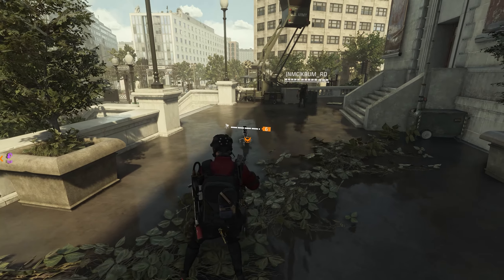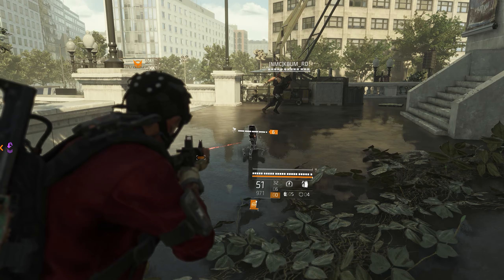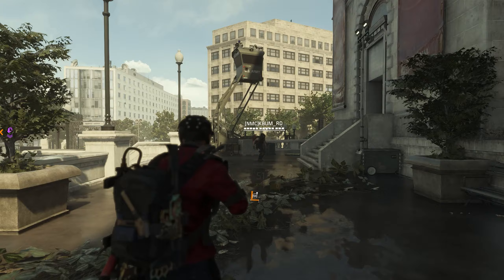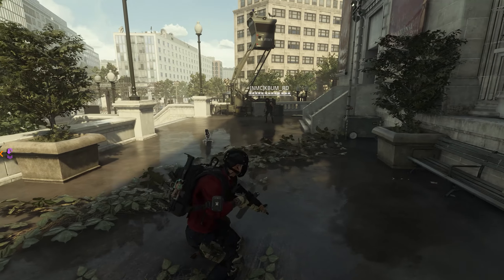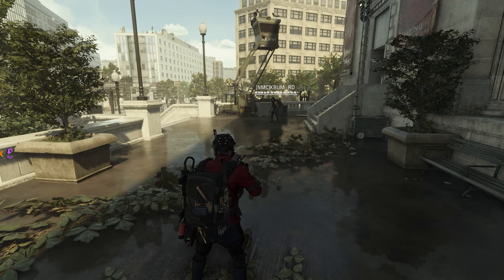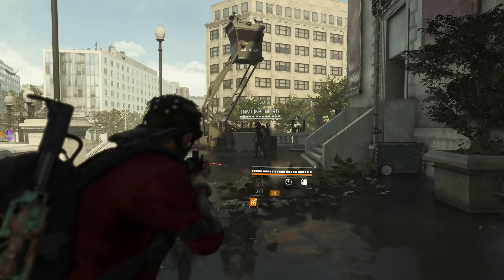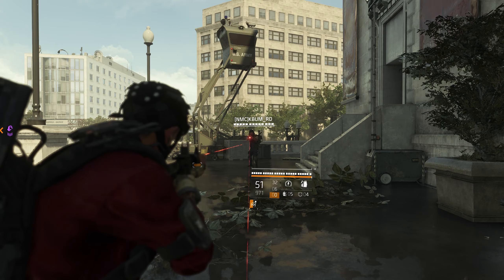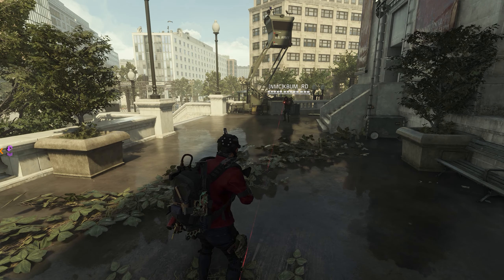Alright guys, so this will be a level 6 mortar and he already has a level 6 sticky bomb, skill damage and status effects all the way to the top, shock and awe, but in the chest he has kinetic momentum — he doesn't have a glass cannon piece.